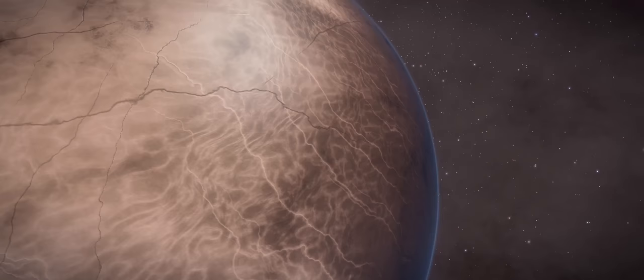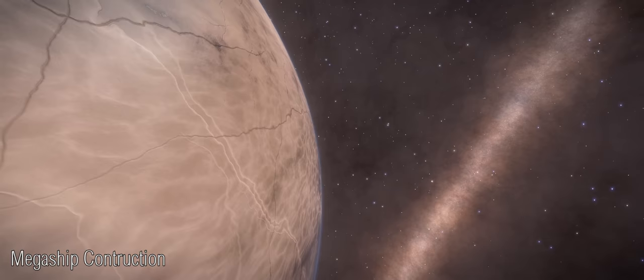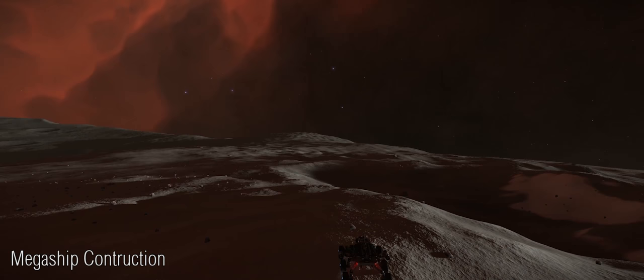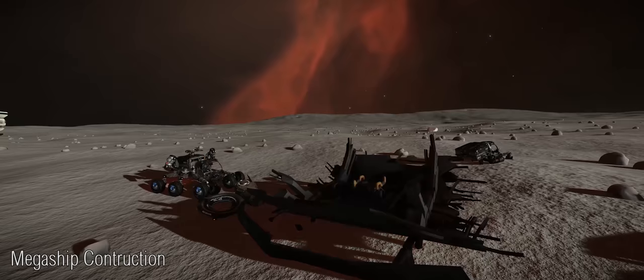A link to the full article can be found in the video description below. This week's Community Goal is on behalf of the player group The Atlas Corporation. The aim of the Community Goal is to construct a new megaship in the Lambda Aurea system. There are currently two CGs in place for the Atlas Corporation: one is a bounty hunting Community Goal and the other is a trading one. Upon completion, the Atlas Corp plan on calling their ship the ACS Overwatch. They state that it will serve as a coordination point for rescue missions and anti-Thargoid operations, as well as being a valuable resupply point and a safe haven for the people of the Lambda Aurea system.